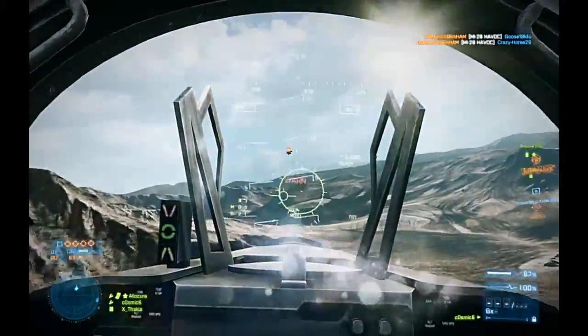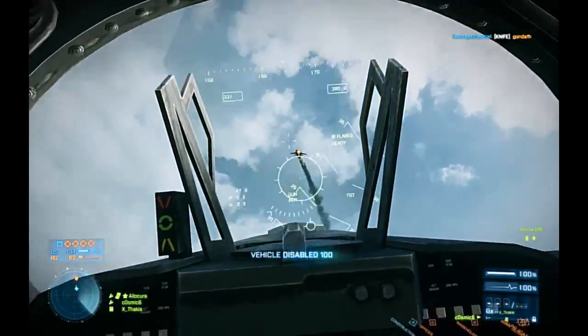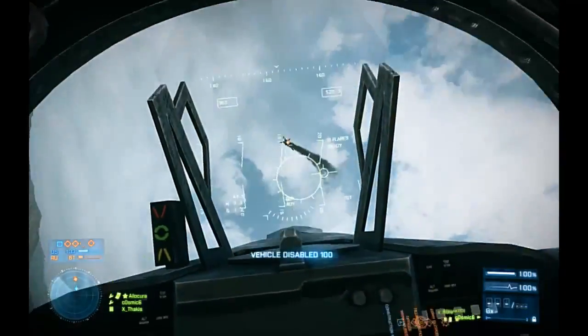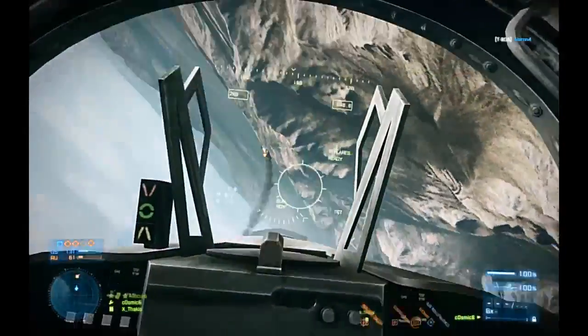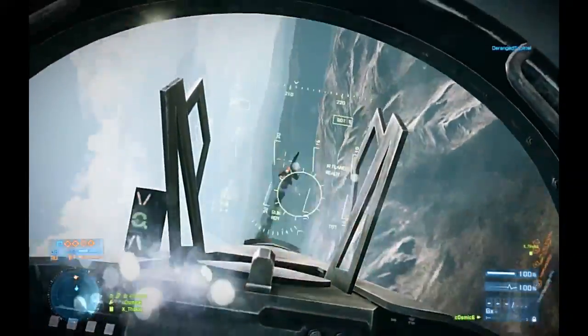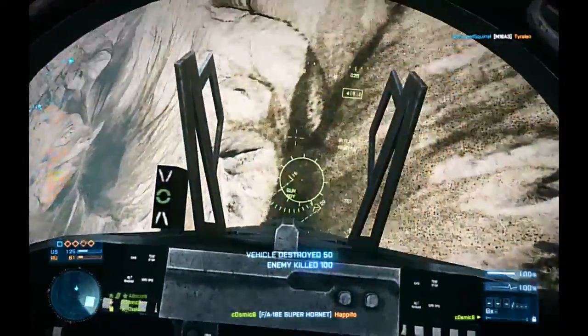Of course if there are other enemy jets flying around, always make sure that you are checking up on your other pilot that is on your team. And if there is somebody on his tail, it's always the awesome thing to do to help him get the guy off his tail.